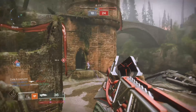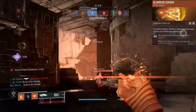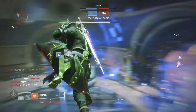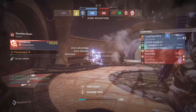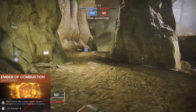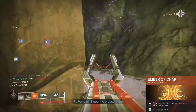I began with the Strand build using the Weaver's Call aspect for Threadlings and Mindspun Invocation for extra grenade utility. Every option here is really good, but I chose to stay on Grapple for mobility and Threadlings off the melee. For fragments I'm using Thread of Continuity for longer strand effect duration, Thread of Generation to recharge the grapple, Thread of Isolation to sever targets and make a tangle, and Thread of Evolution for better Threadlings overall. While this build was fun, it felt like it was lacking that extra kick — especially for Crucible — so I switched to Solar.